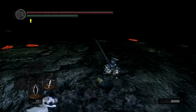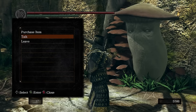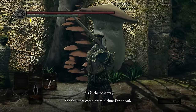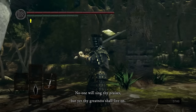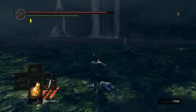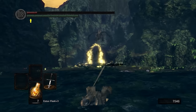Once Manus dies, Dusk reappears — despondent and flopped on the floor. I return to Elizabeth, who thanks me for saving Dusk, telling me that even though nobody will remember what we did, she still will. Well, I hope she told someone before she got petrified in Dark Souls 3, otherwise we'll never get the clout we deserve. But we're not done yet — there's still this DLC's optional boss, Black Dragon Kalameet.